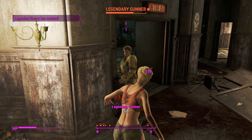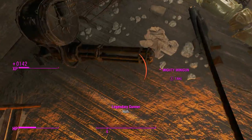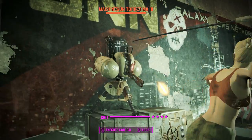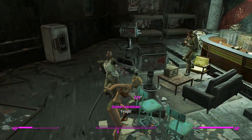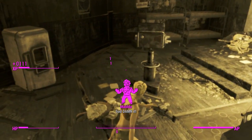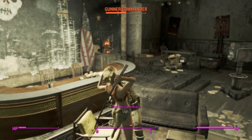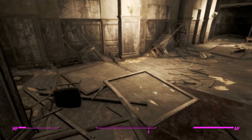One of these dudes had a minigun — a mighty one, which is a pretty lame legendary for a minigun since base damage on heavy weapons doesn't do a lot. We'll go ahead and cut that Gunner's throat, though the animation left us very vulnerable for a time.